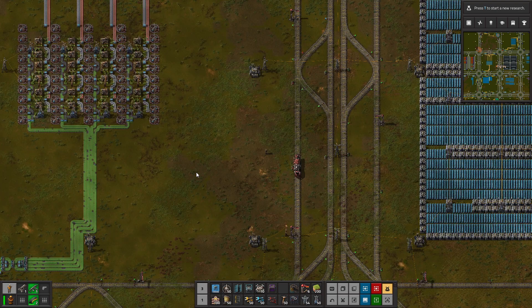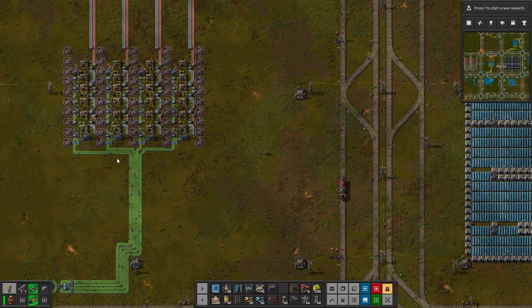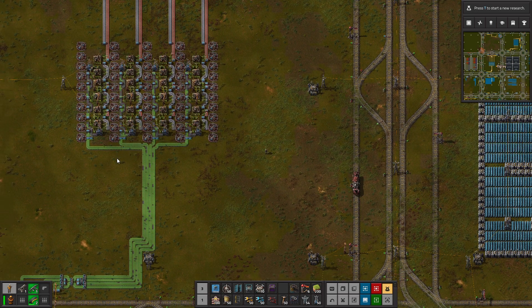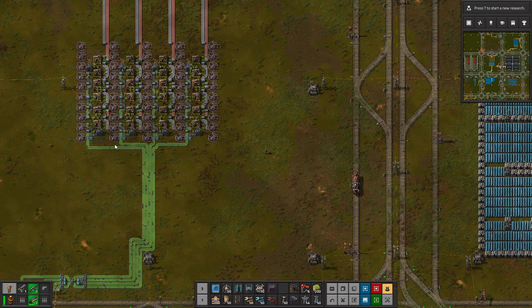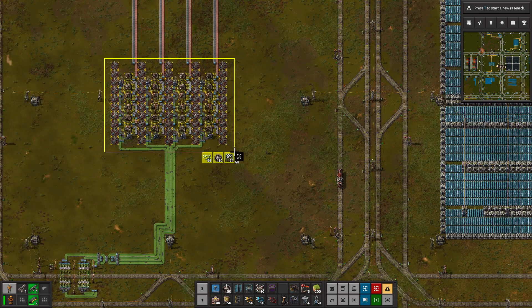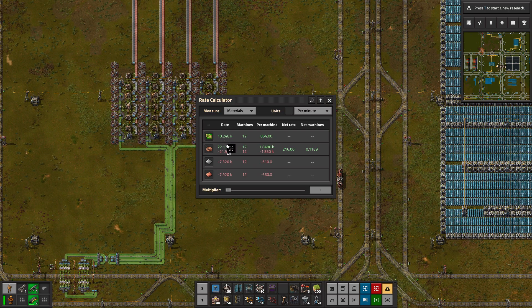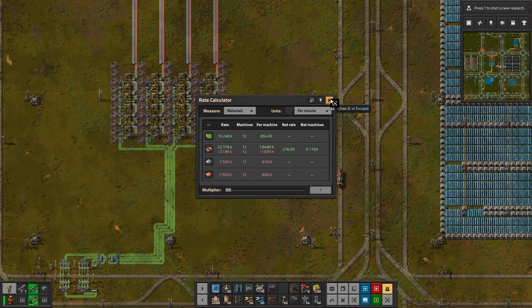In today's episode we will look at expanding our green circuits. To get to our 2k science per minute minimal goal, we'll need just shy of 70,000 green circuits being produced per minute. Right now we're producing about 10k per minute, so we need to make something that's about seven times as big.